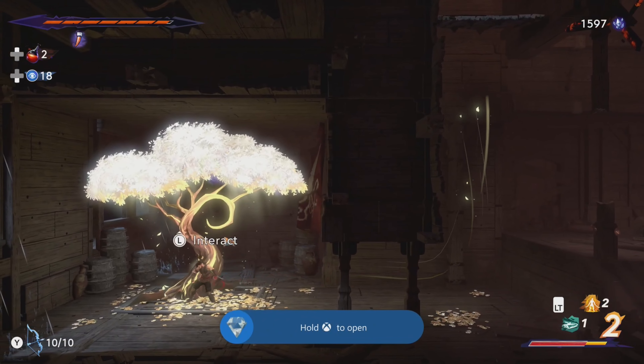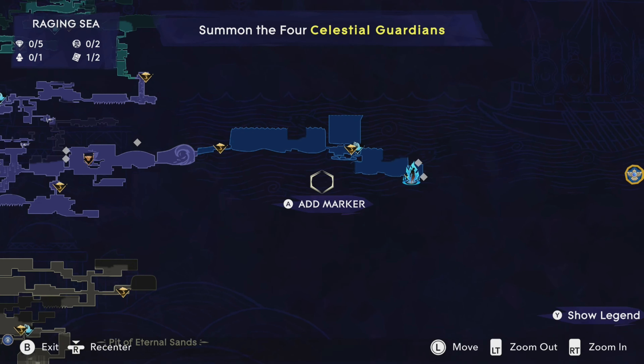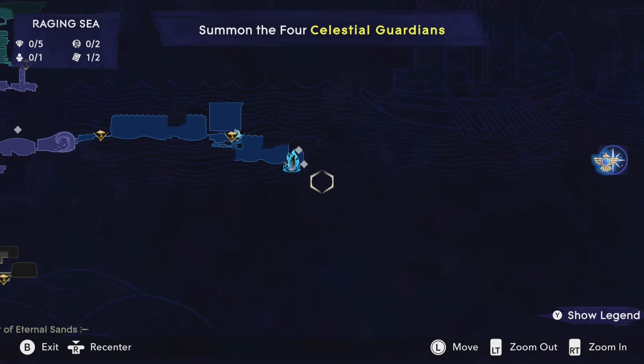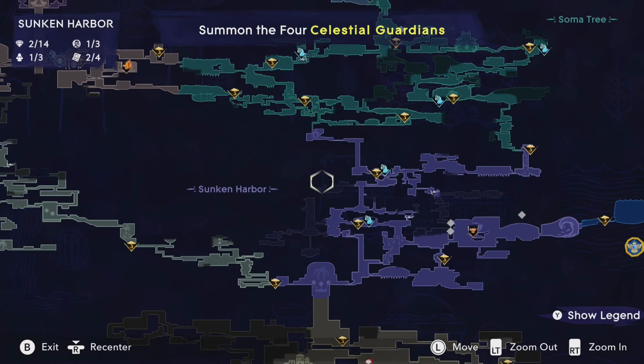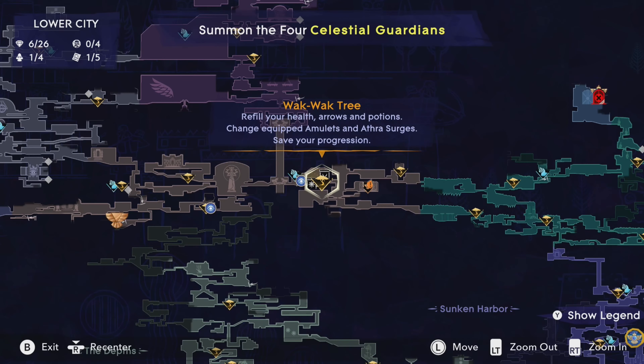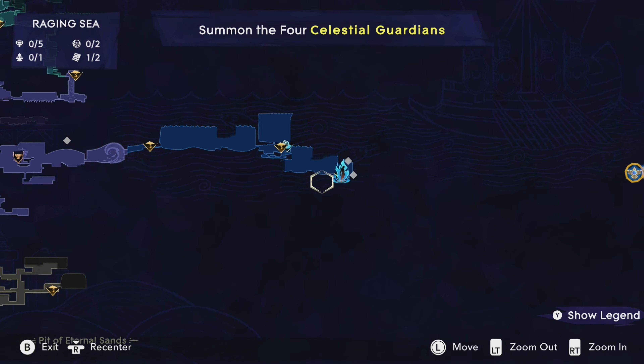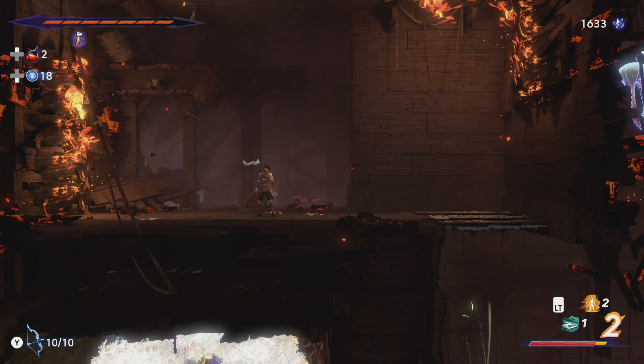You can jump down here to this whack whack tree and you can respawn these enemies. Where I did this was just past the sunken harbor area in this blue area. There is a wrecked ship section with spikes on the wall. You can respawn the enemies at this whack whack tree here and just continue to farm this in this location.